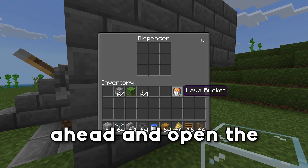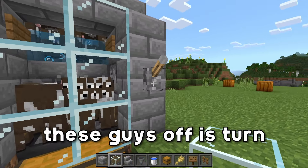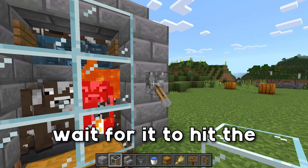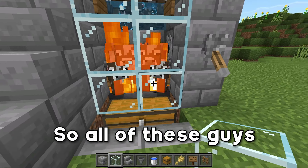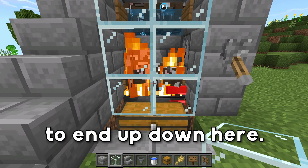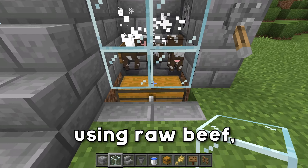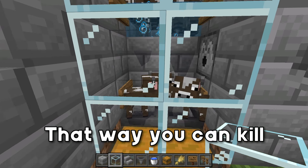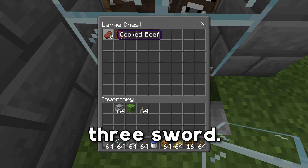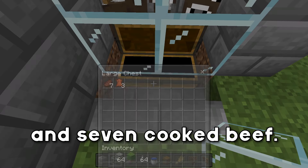We're going to go ahead and open the dispenser, drop in a lava bucket, and then to kill these guys off, turn the lever on, wait for it to hit the second block, and then quickly turn it off like so. All of these guys are going to burn and all the drops are going to end up down here. And if you're using a butcher and want to get emeralds by using raw beef, then you could easily just replace this with a slab so you can kill them with a looting three sword. All of the drops ended up in this chest — we got three leather and seven cooked beef.